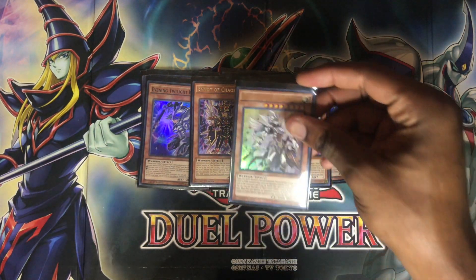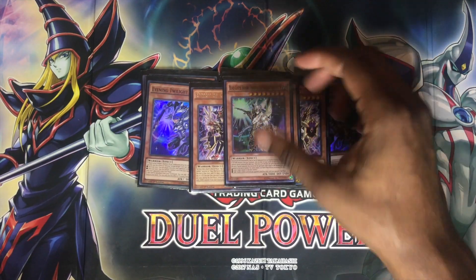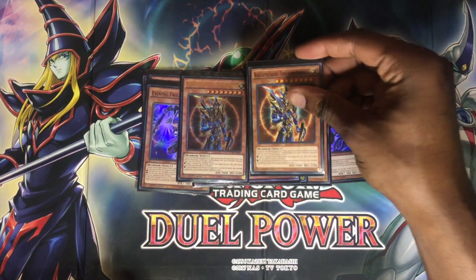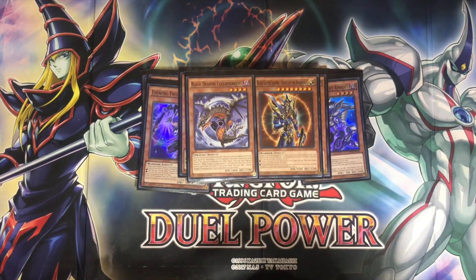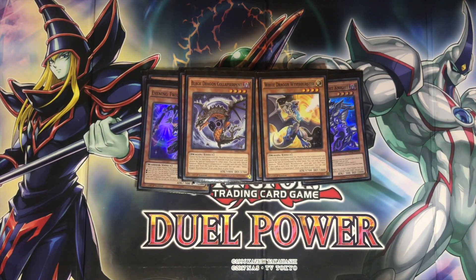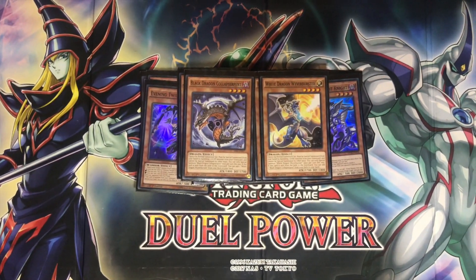Then we run one Black Luster Soldier Sacred Soldier, one BLS Envoy of the Evening Twilight, and double Black Luster Soldier Envoy of the Beginning. Then one Black Dragon Collapserpent and one White Dragon Wyverbuster — once again, just helping you get resources by banishing a DARK and adding a LIGHT, most of the time that would be Twilight and Beginning Night.